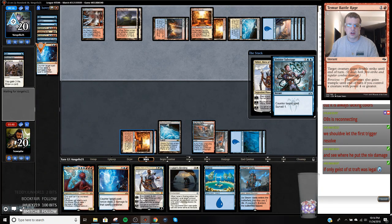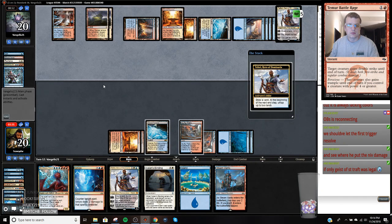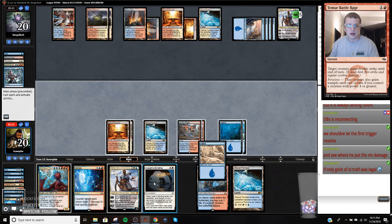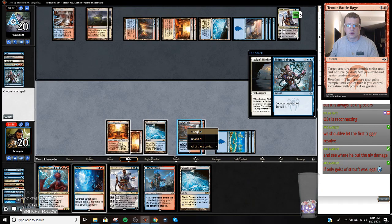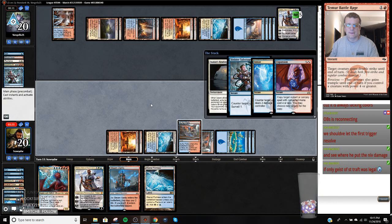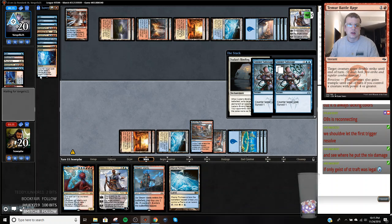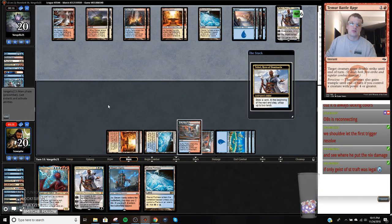Now this Teferi is going to resolve - now I'm in trouble. They have two counter spells. I could be in trouble, but they've only got one. They had another one - at least it was an expansion. I just messed up with my math here trying to play quickly. They kept the card on top so it's likely something sweet like a Niv or another counterspell.